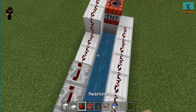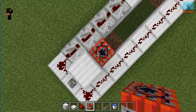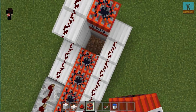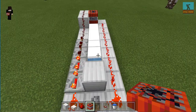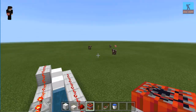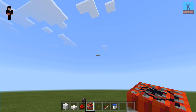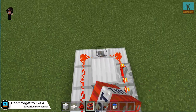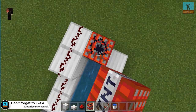Now we just place the TNT and it should be done. There's one there — yup, it's one there. And then I just flick the lever. And everything should just go — oh yeah it explodes in the sky. How wonderful. Ok it explodes underground which is good.